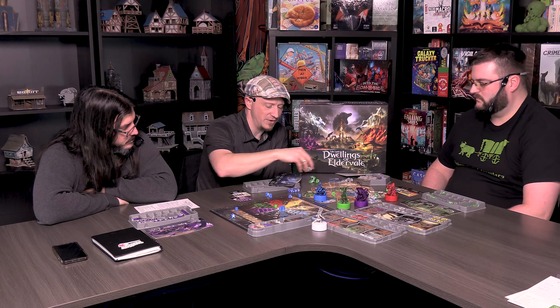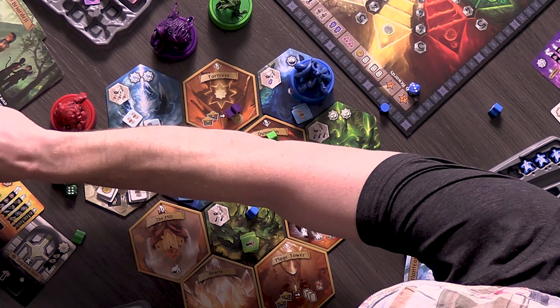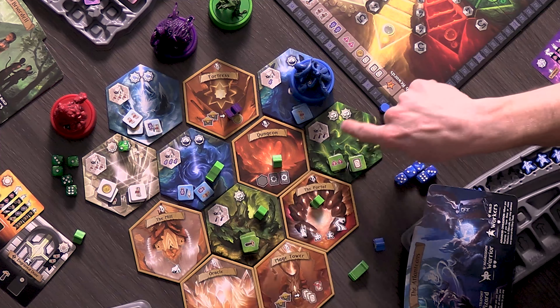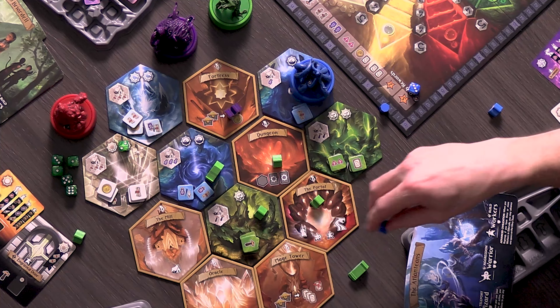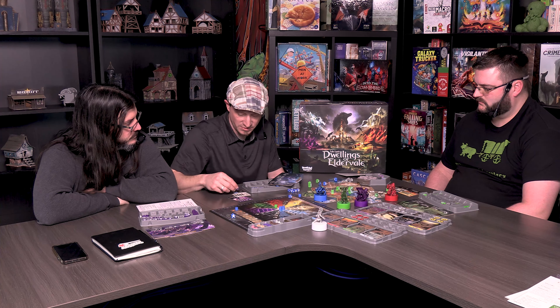One potential downside is feeling limited in placement — if areas are crowded, you might not be able to position yourself where you want. But the mindset of staying loose with strategy and adapting is key. If it's blocked, it's blocked — sometimes you're forced into combat when you'd rather not be. For some players, avoiding combat isn't about fear of losing but about needing those workers in place to trigger recall abilities.